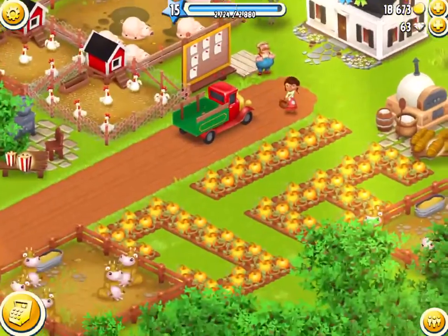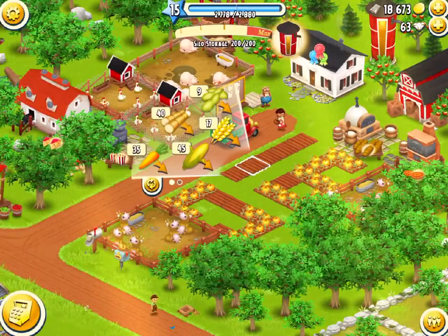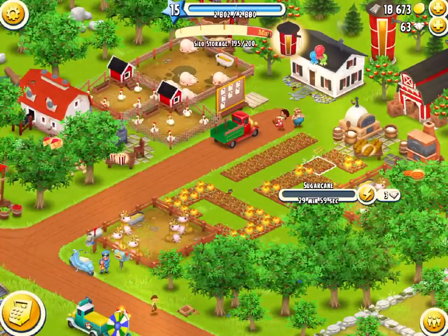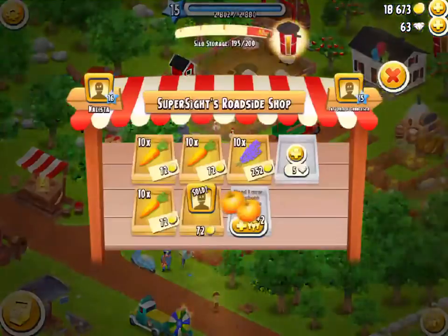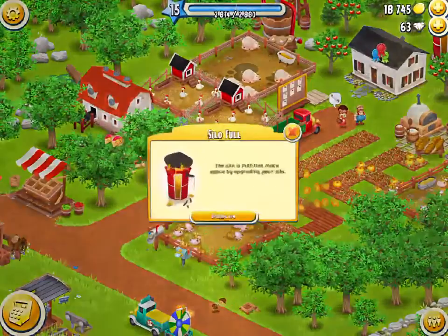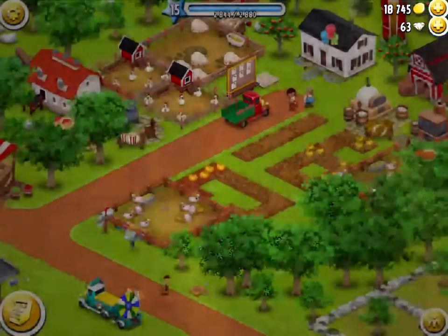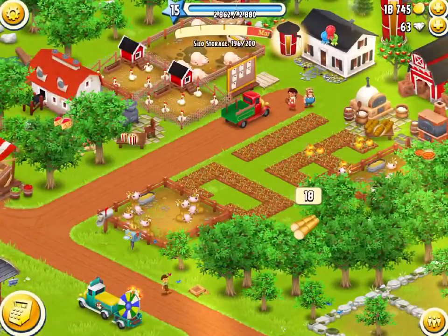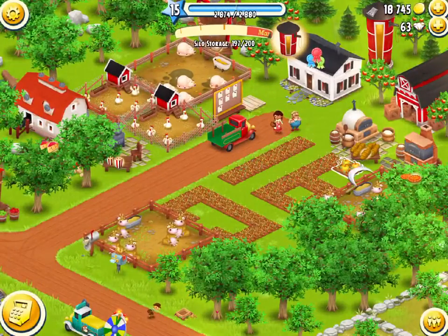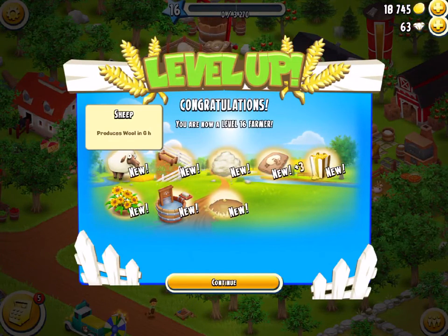I'm currently on level 15 and I will harvest some stuff to level up. I'll just plant some sugarcane. My silo and barn are pretty full which is a bit annoying, but I'll continue to harvest and sell. I've been growing pumpkins overnight so I have lots of them, and I just need that little bit more XP to boost me over the line. Finishing harvesting these pumpkins — and there we go, level up!